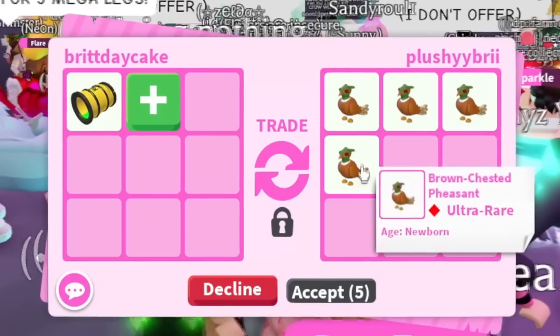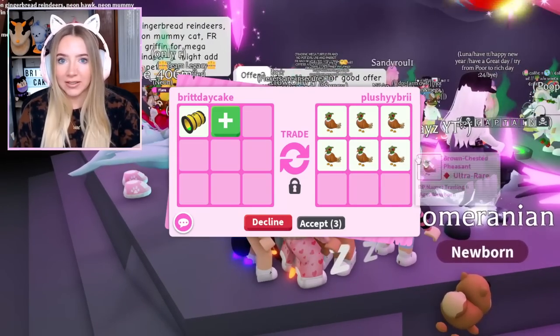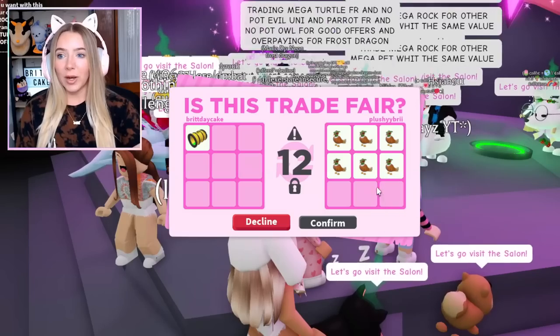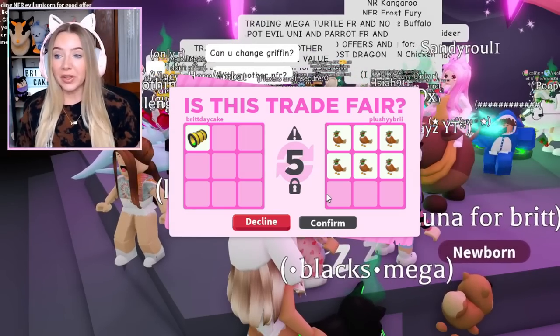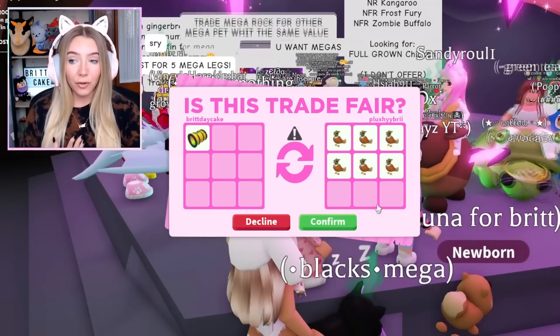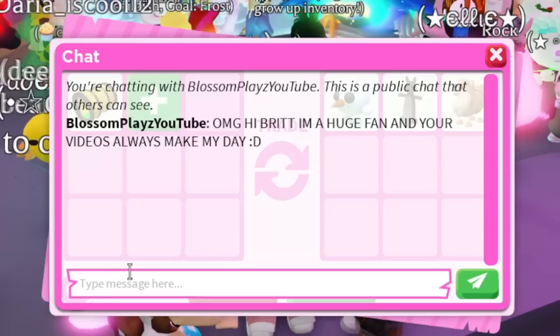Oh my goodness — this person is putting like unlimited pheasants in this trade! They hit accept, and as much as I do not care for the pheasants, this is a lot of Robux worth of pheasants. You have to buy the golden wheat and it has to be from the fall shop — this just seems worth it Robux-wise. I usually add a lot of pheasants to trades when I'm offering for stuff. They hit confirm — we traded another toxic barrel!